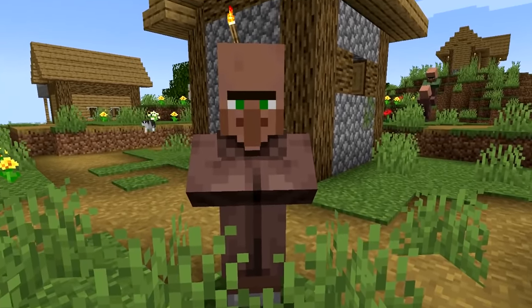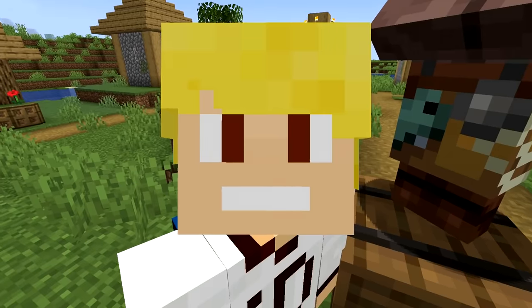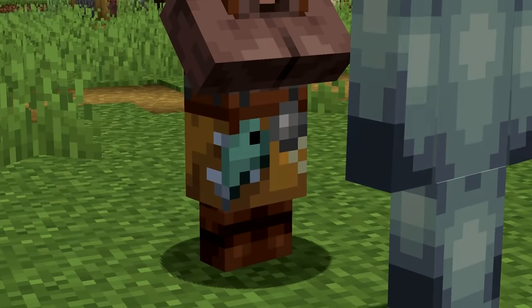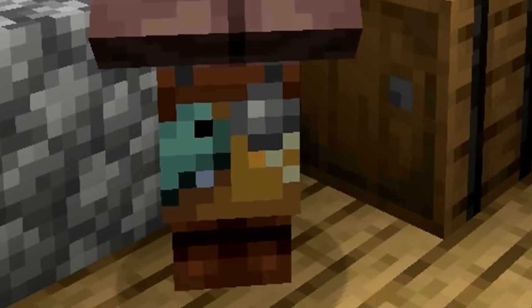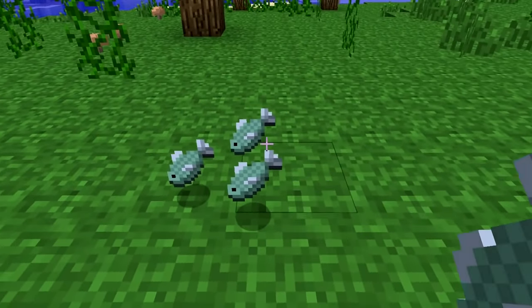Number 3. Villagers in Minecraft have lots of different professions, but the one villager you won't be able to unsee is the fisherman. The fisherman villager has a somewhat familiar fish on its texture. To some, this fish is just a fish, but if you're a veteran player, you'll know the fisherman villager is using the long since removed raw fish texture. Whenever you look at this fisherman, just know it's using a fish texture that was made over 11 years ago.